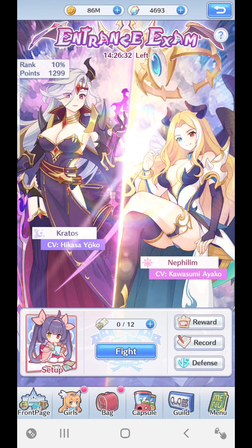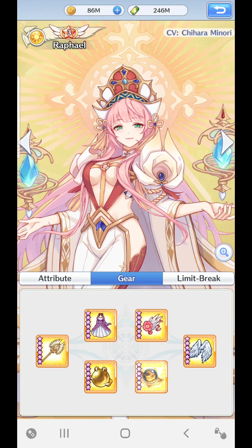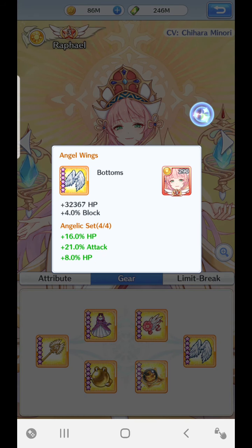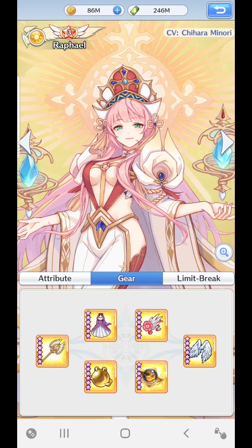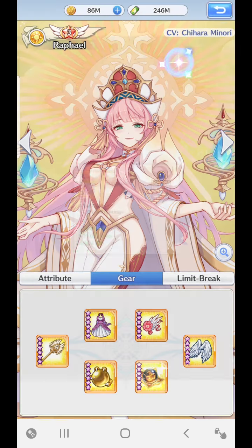Let's click on Rafael and go to her gear. The first thing you want to focus on is maxing out the standard top gear. You can get any of these angel suit gears as long as you do forging, which I'm going to show you in a moment. You want to focus on getting all of these up to the maximum because you're going to get super stat boosts - additional 16 HP, 21 attack, and 8 HP. This is all great for surviving and getting a bit more damage.